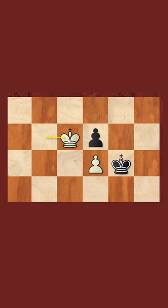Instead of King h6, we do not play King e7, as now we would lose the game after King g6. Instead, we play King to e8, attacking the f7 pawn. They have to defend, and then we play King to e7, which is now a Zugzwang for Black, and we win the game.